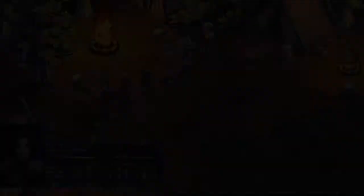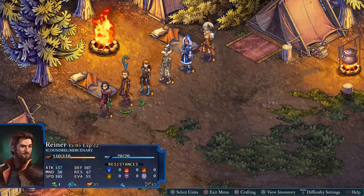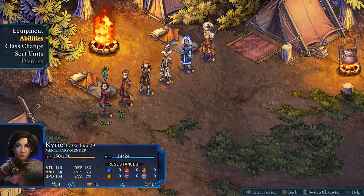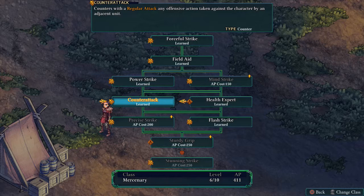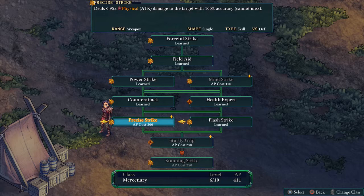First off we'll see if we can upgrade any skills. We don't have Bizarro actually in the party — I think he's just going to be travelling as a companion. Let's see what we can do with Kyrie. On Mercenary we've got Sturdy Grip, which is going to be very helpful to let her use her two-handed weapon whilst also having a shield. That Sturdy Grip is going to let her use a Warhammer with much higher offensive stats, so let's take that.